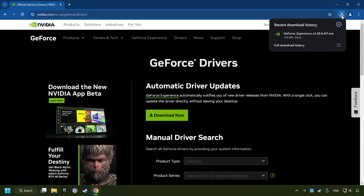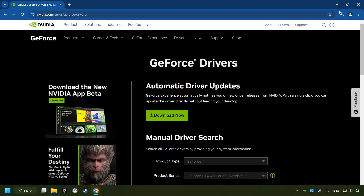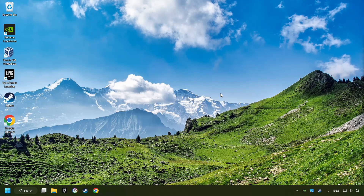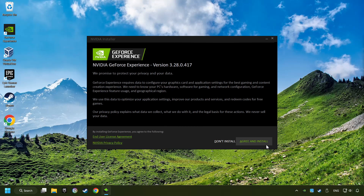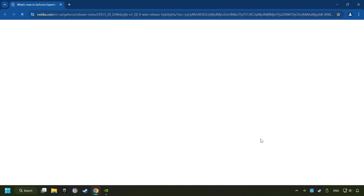When the download has been finished, start the installer. Click on the Agree and Install button.